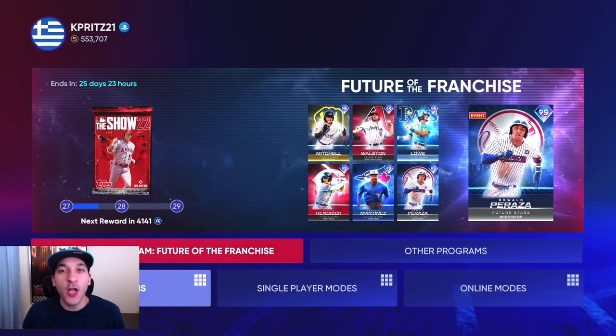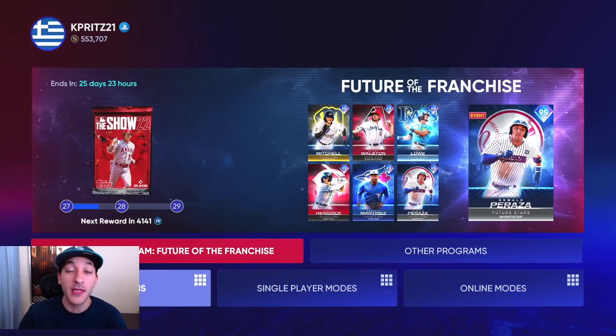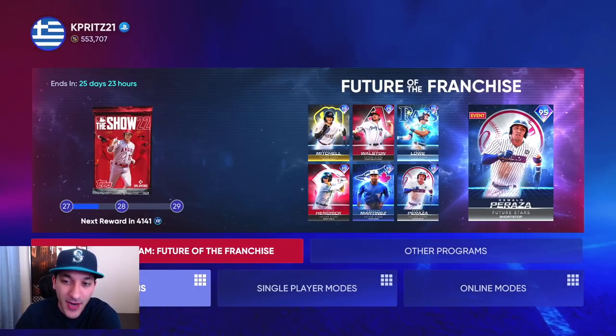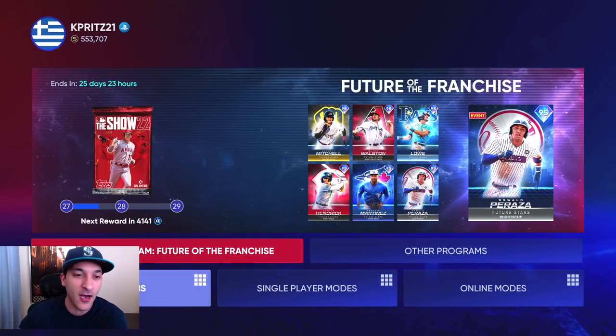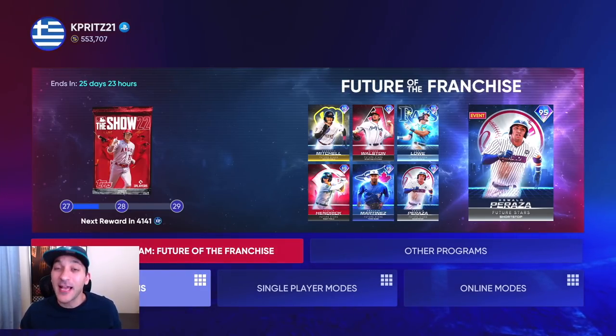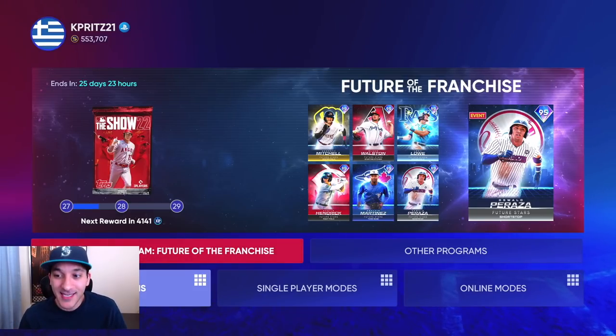Welcome back to episode 32 of the No Money Spent series. Today we have a lot going on: we'll show off our progress with the featured program and all the future stars, the big collection with George Brett, the conquest board we completed, some other little programs, and then we've got packs to open up. A lot to do, so let's start off with the featured program.